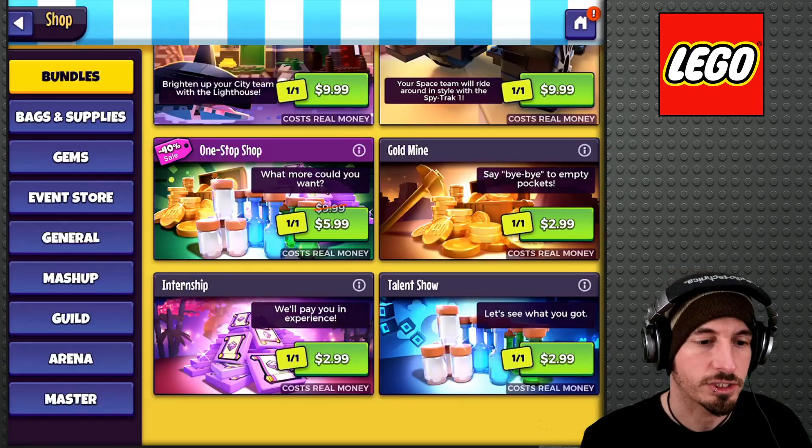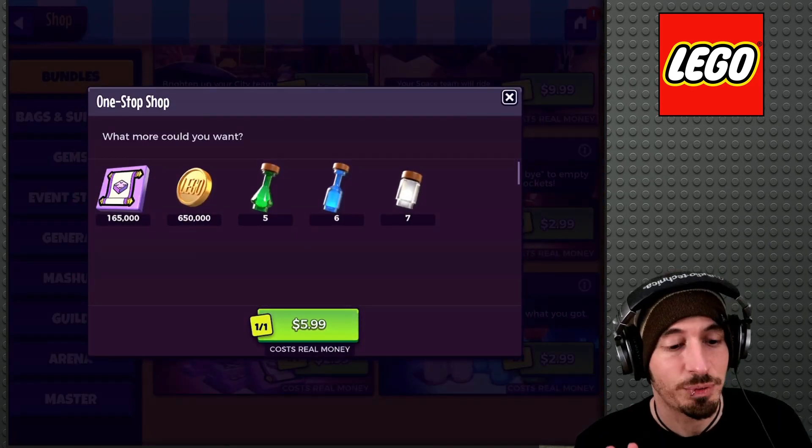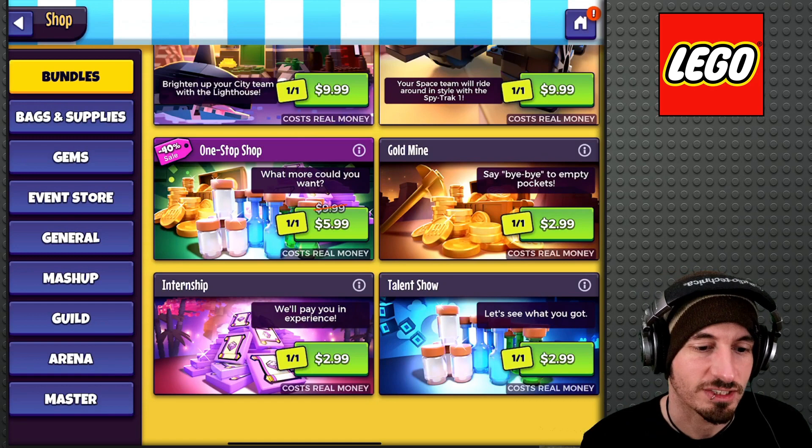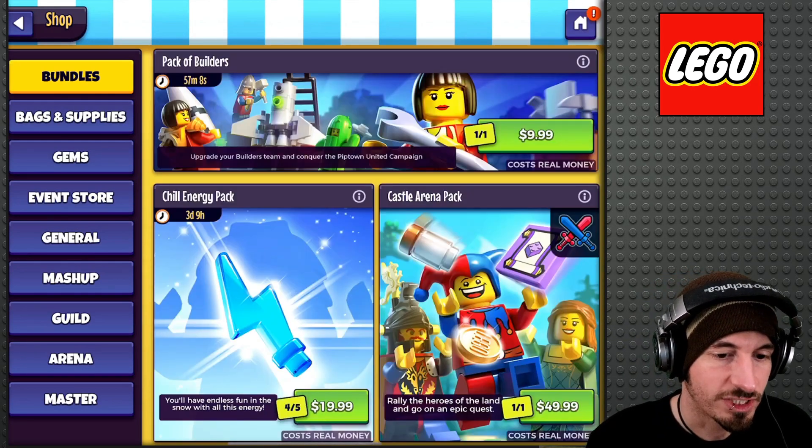The Talent Show pack at $3 — I kind of like that pack. Actually I like this pack, the One Stop Shop. That's a pretty decent pack for $7 or $6. And then I also want to compare it to this Chill Energy pack.